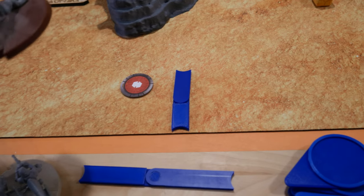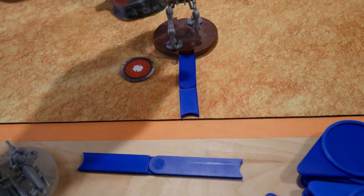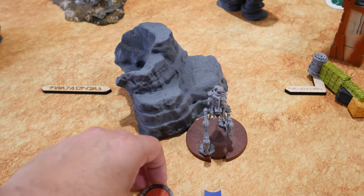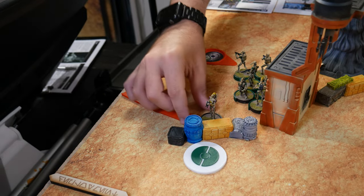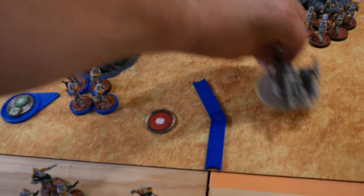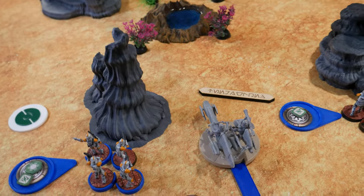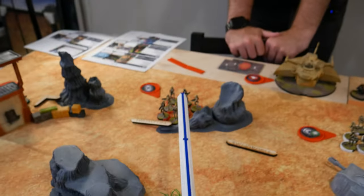Hero support drawn — going with the AT-RT. It scouts onto the board, takes a move to hide behind the rock, and then dodges. Drawing hero support again, the BARC speeder deploys and then takes a single rocket shot to start weapons fire against the red droids way over there.